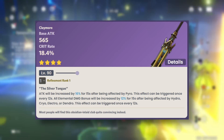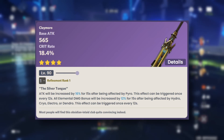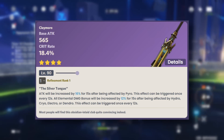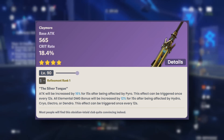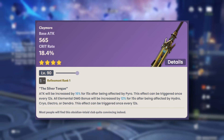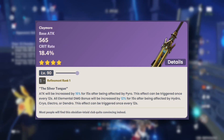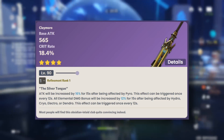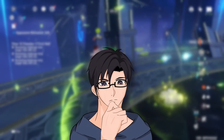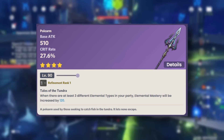Next we have the Talking Stick, which is a claymore. I don't know who decided to name it, but this claymore is downright bad — one of the worst weapons in the game, I have to say. The base attack is okay and it gives a little bit of crit rate, but the passive has so many conditions to be activated, and when it is activated, the numbers are not even that high. We already have so many better claymore options — just don't spend your money on this weapon unless you're a collector.